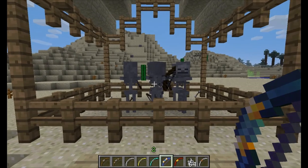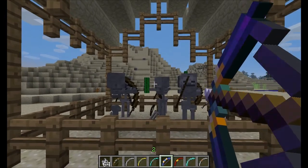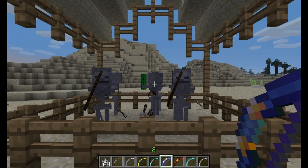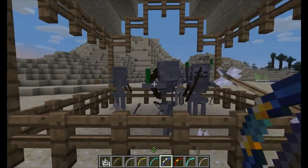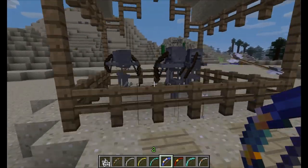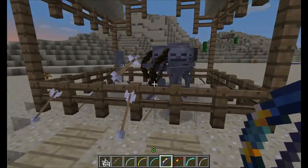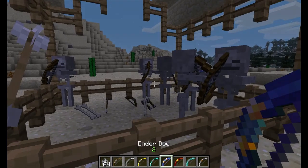The ender bow, however, is very cool. When you shoot it, it bounces off — and then I think five arrows shoot back at the target. It's kind of laggy. It's very laggy, actually. It's cool, but it lags a little bit.